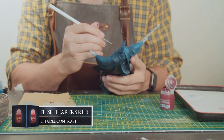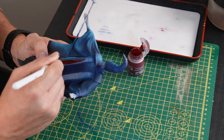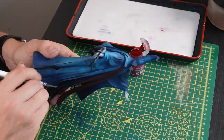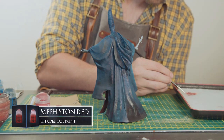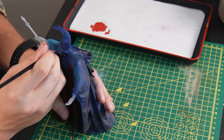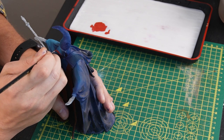Here I'm also going to be applying some Flesh Terrors Red to the ribbons on the front of the cloak. Now for the first big job of the model I'm going to be painting on the details of the cloak with some Mephiston Red. I'm going to be using some reference images that I found online and various artworks to try and keep it as close to the original model.